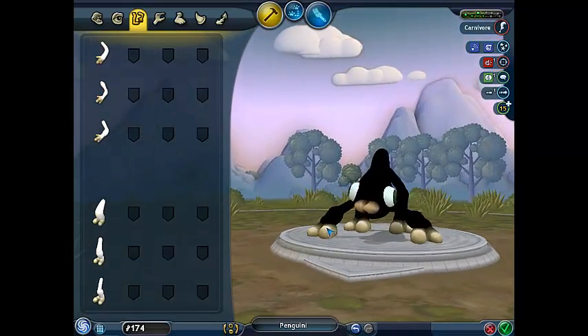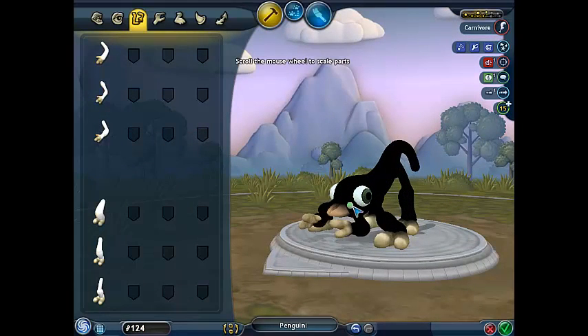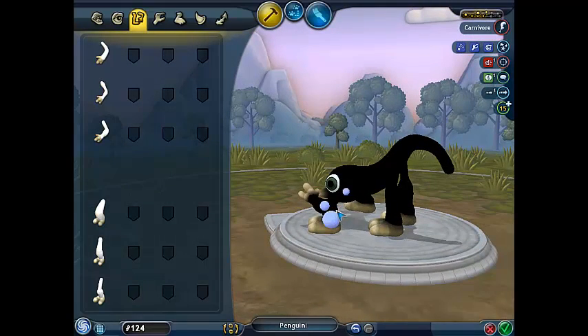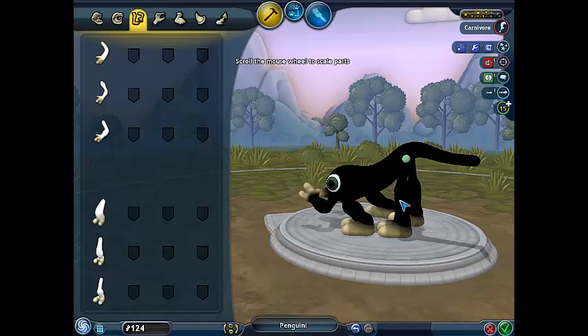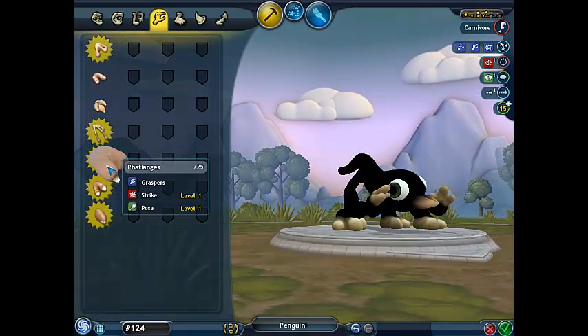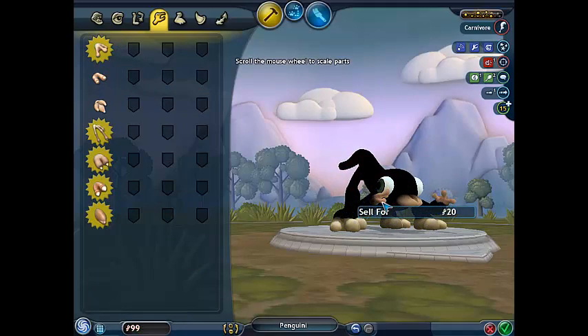We're on the second brain power thing. I think he needs some arms. Let's see if we can bring them up. Bring his feet back. Can we make his tail a little longer? Just like that. Yeah, he's perfect. Now he needs some hands. What kind of hands are we going to give him? Yeah, those are good.